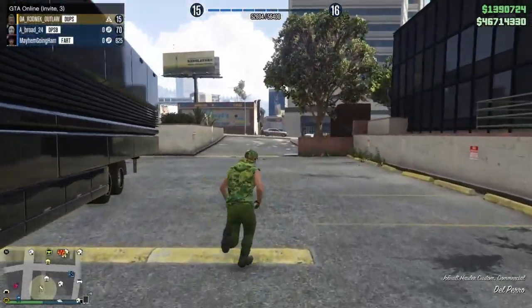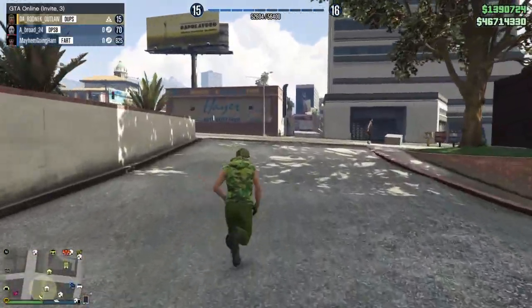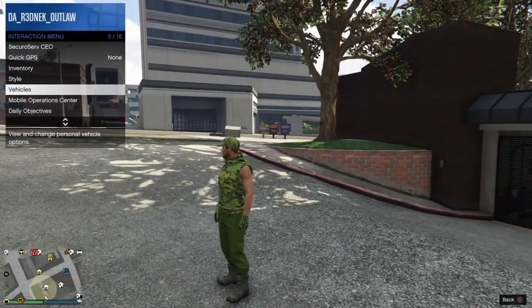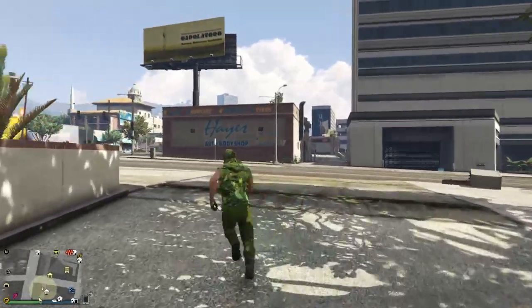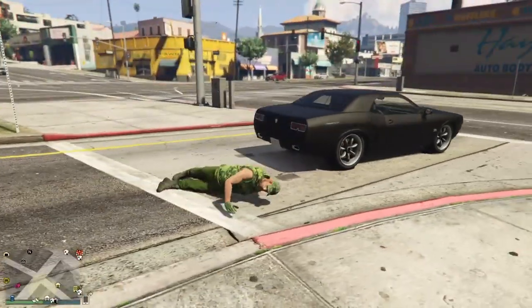So what you want to do for this glitch is you want to have empty spots in your garage, just like the one I put out a minute ago, and have the car you want to duplicate. Go ahead and have the car on the map, and you can either do this with a hooker or an NPC.